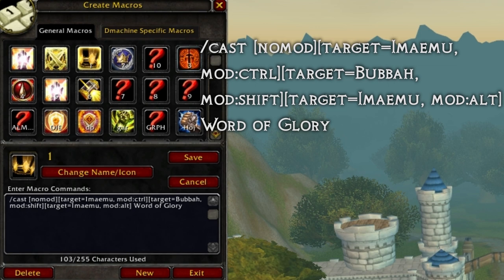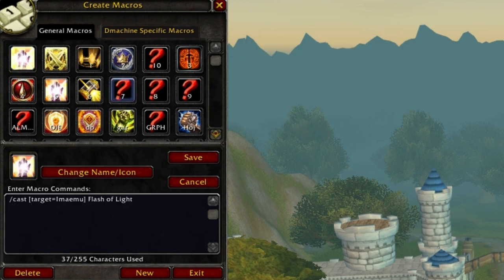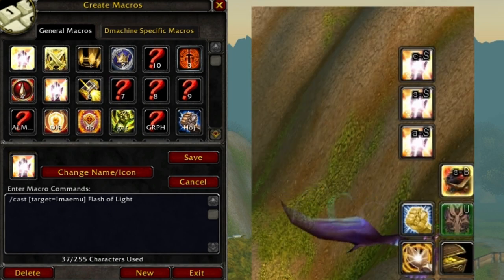You can also make modifier macros where Control, Shift, and Alt determine where the cast goes. For example, dragging a macro to keybind S: Control+S targets one partner, Shift+S targets another. Alternatively, you can keep it simple and put three separate Flash of Light macros on three separate key bindings rather than using a modifier macro.